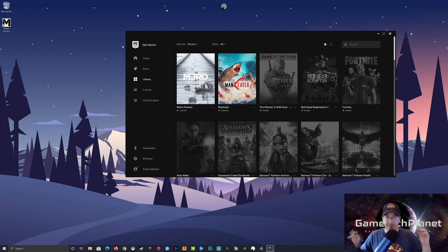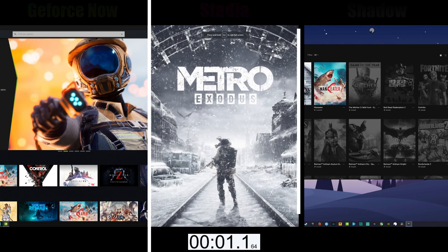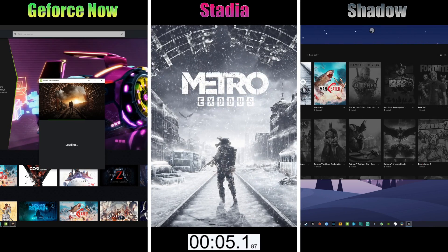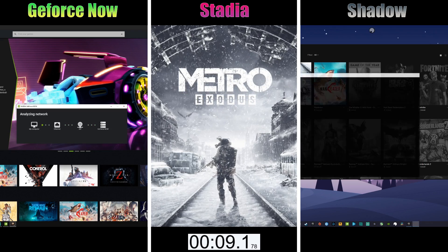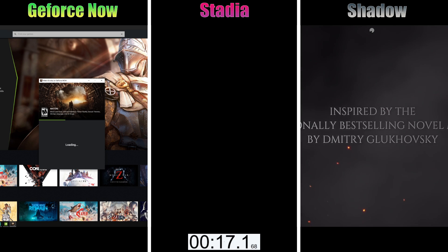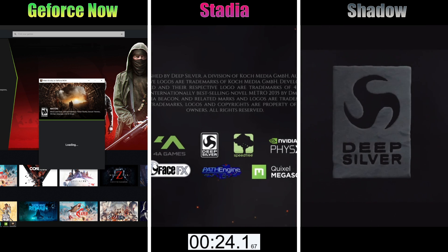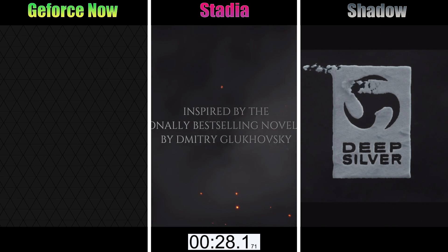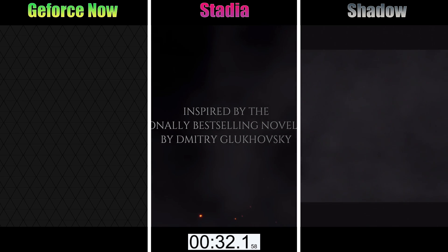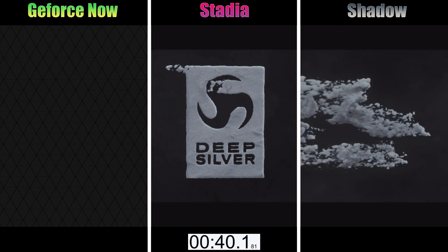We're going to have all three on screen, click launch, and watch with a timer. At about 10 seconds, Shadow was booting us into the game. At about 13 to 14 seconds, Stadia began booting us in, but it's taking longer to get to where it starts the cutscene and opening. So that was about 23 seconds for Stadia — about 12 on Shadow. GeForce Now is still working on it. GeForce Now does take a while to launch games, but like Stadia, you don't have to install or update them.